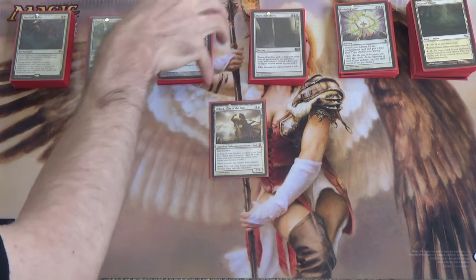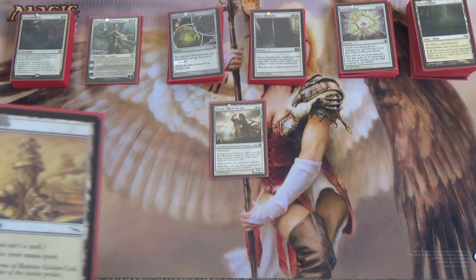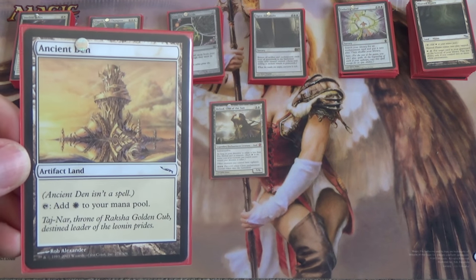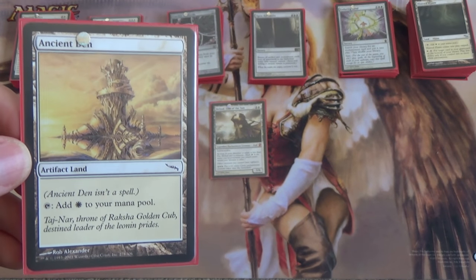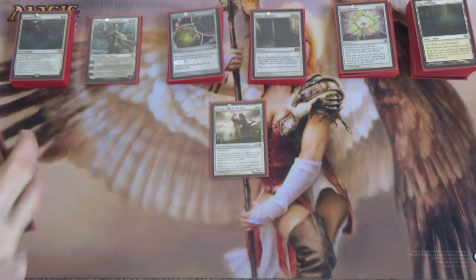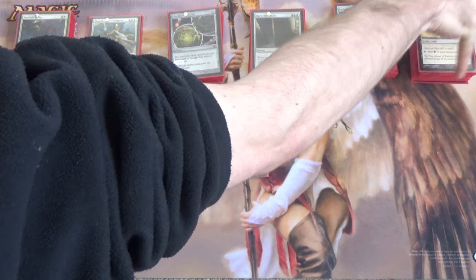I hear there are quite a few mill decks in EDH. Next we have Ancient Den — it's a land that we can tutor up with something like Enlightened Tutor. That's really its purpose here. Yes, it loses to artifact destruction, I know. But the utility to go and get one if you need to, I think makes it worth it regardless. There's not too much of an opportunity cost — it's just one. If you're worried about that, you can also put in Darksteel Citadel since it's indestructible.